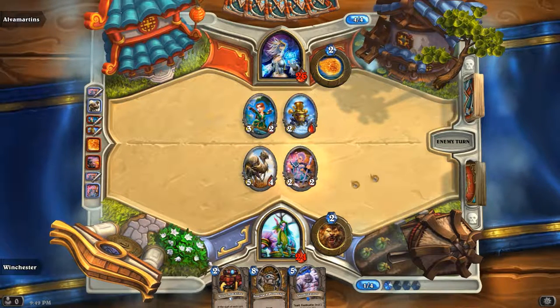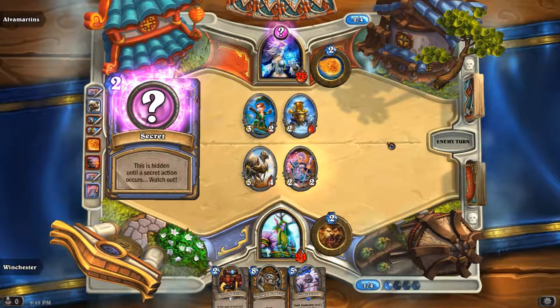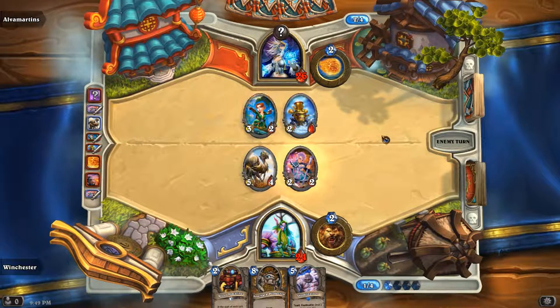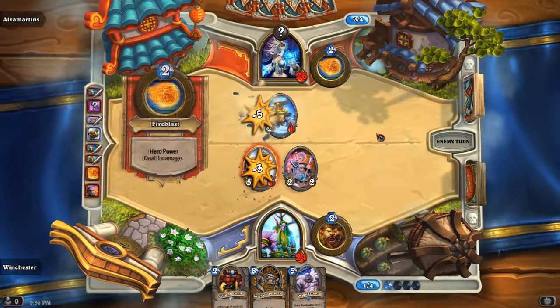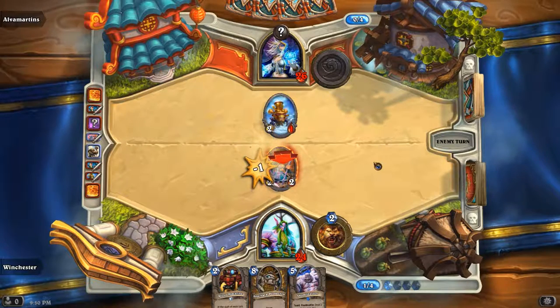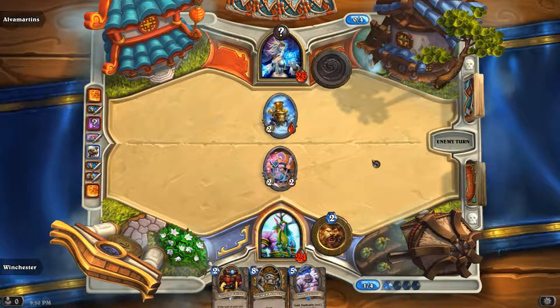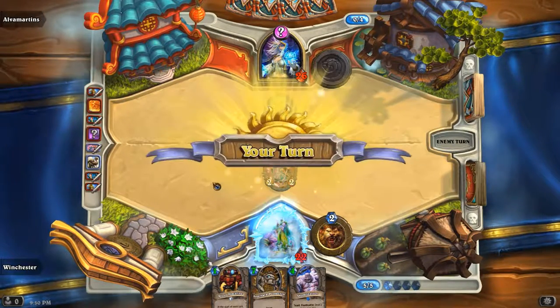Since he has a free trade from the Mage ping, I would at least kill the Sorc's Apprentice. The Snow Chugga kills the Pint Size instantly, so it's a free trade for him. Oh, secret! I was going to ping. Oh my face — hit ping and kill the Pint Size. If it doesn't kill the Pint Size now, he's an idiot. Oh my God, he's going face? What an idiot — why?